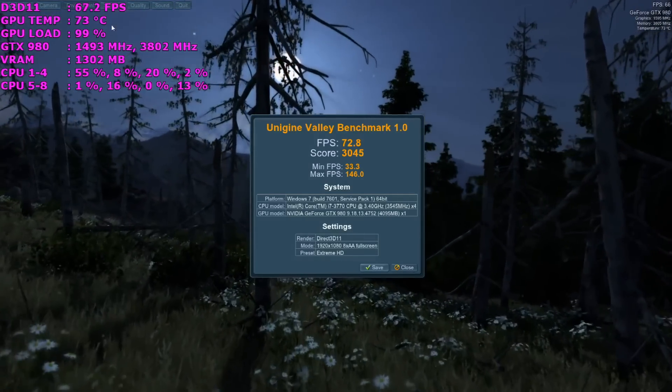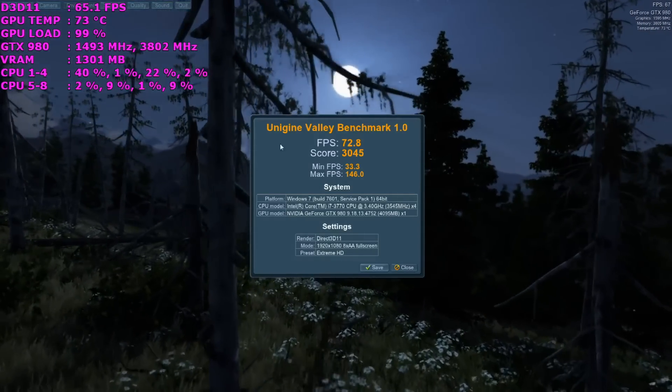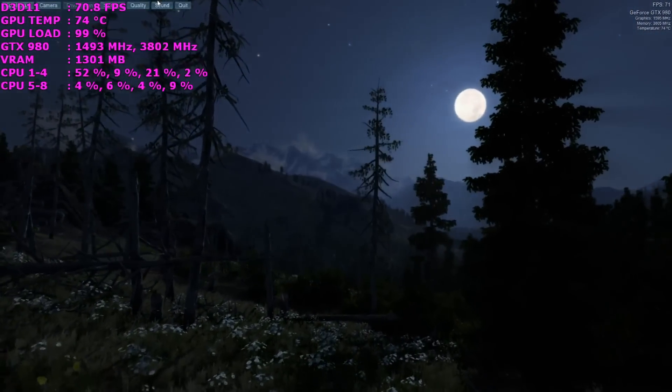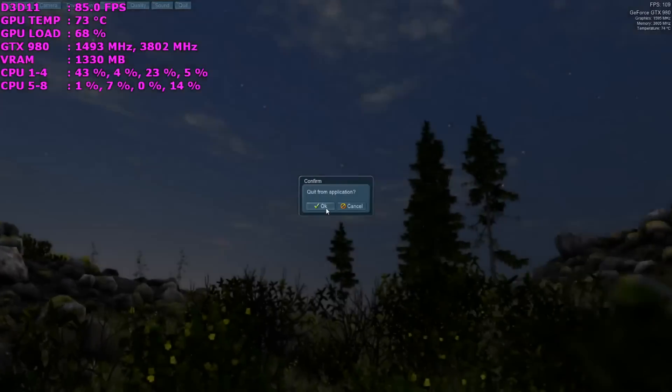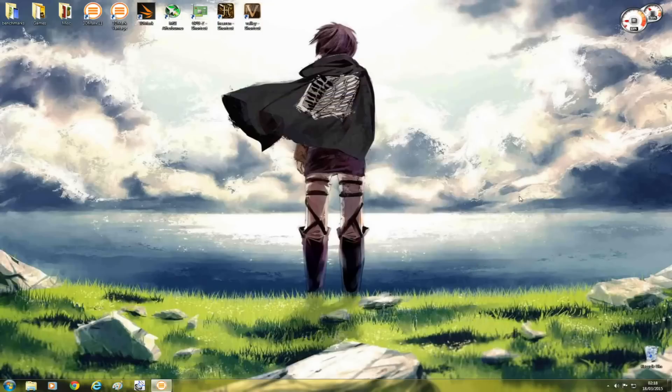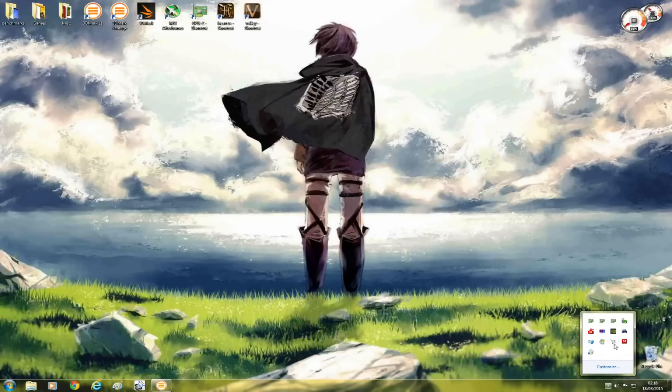There you go — that's pretty much what the test looks like. Once you complete this test you can close the program and continue to overclock if you feel you can get a bit more out of your graphics card. If you're happy with the core clocks and memory clocks, you can push higher by increasing voltage. If I want to take my card one step further, I generally will adjust my voltage.